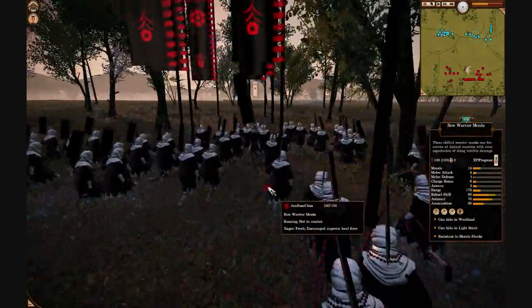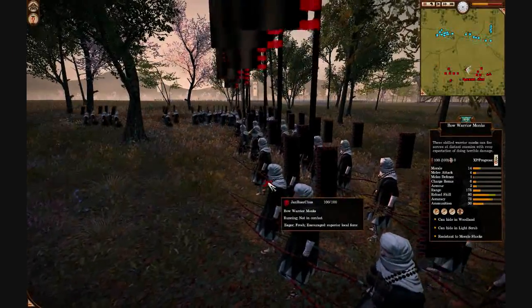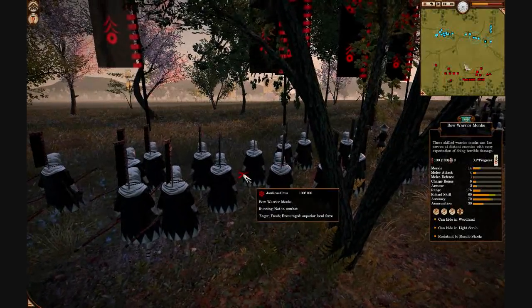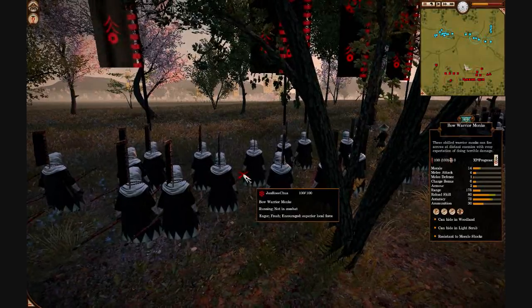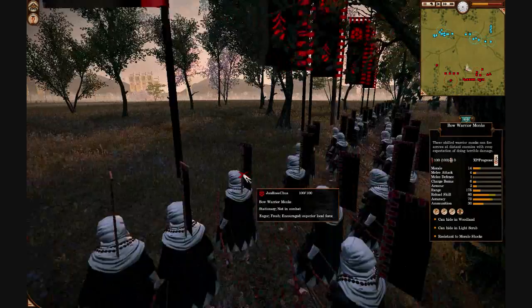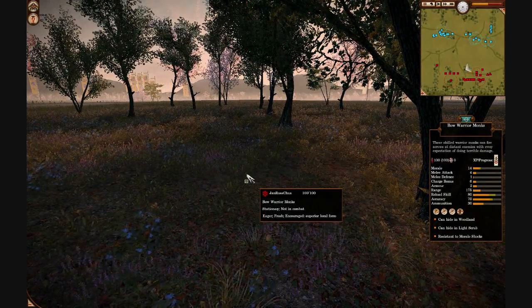This is a pretty nasty unit — they've got 175 range, good reload skill, good accuracy. They'll give even the Fall of the Samurai missile units a run for their money, especially with this forest to give them protection. Now the foreign Marines are shooting them up, but these guys do have excellent morale — 14 — so they'll stay in a fight for a long time.